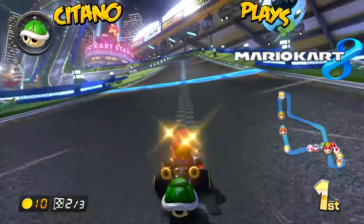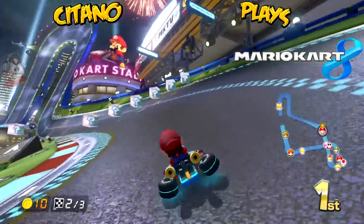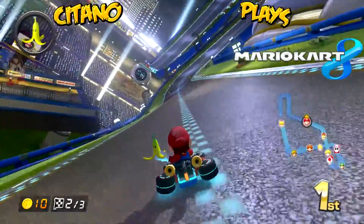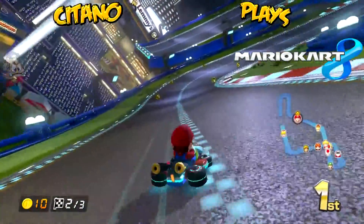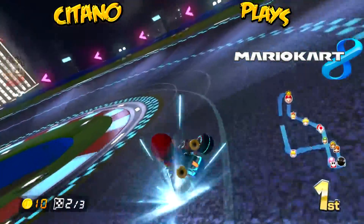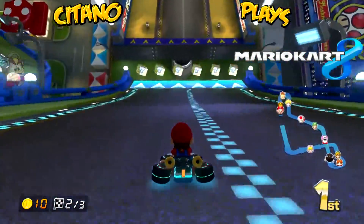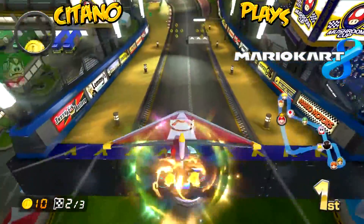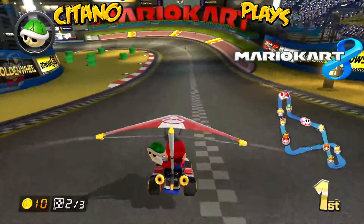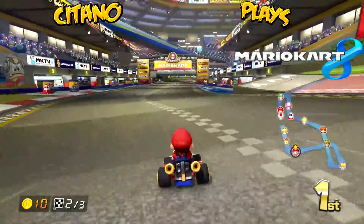The green shell - you hold the left button to hold it as a protective shell, or hold down to throw it backwards. If not, you'll just throw it forward. A lot of people like to keep a green shell on them. Also, if you press the R button when you're doing a jump, you get a little boost of speed - pretty cool to do some tricks.